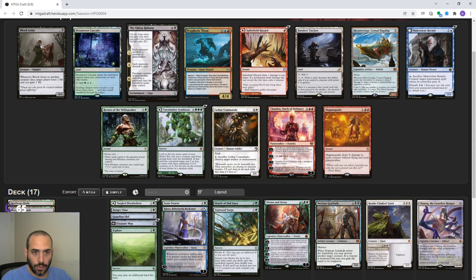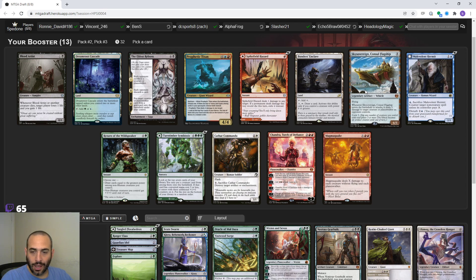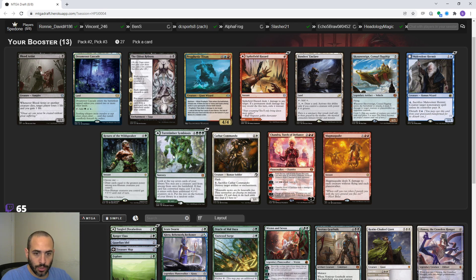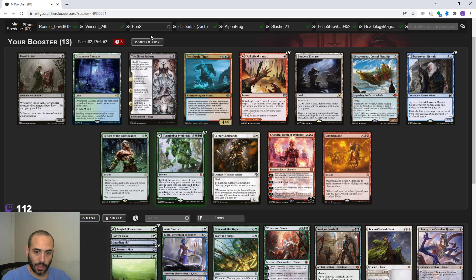If we play black, Eldest Reborn could be pretty powerful - we're going to have good cards to bring back. Skyship Sovereign - we're probably not going to be that good at crewing it. Turntimber Symbiosis - even though we're not going to have a lot of creatures, our creatures are going to be really good, so that's a fine split card to help mitigate flood and screw. We don't have a single black card except Gearhulk, so I think Turntimber Symbiosis makes sense. We're going to have to make sure we get some big creatures.